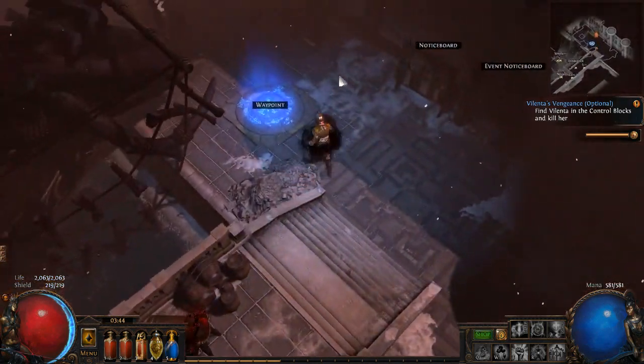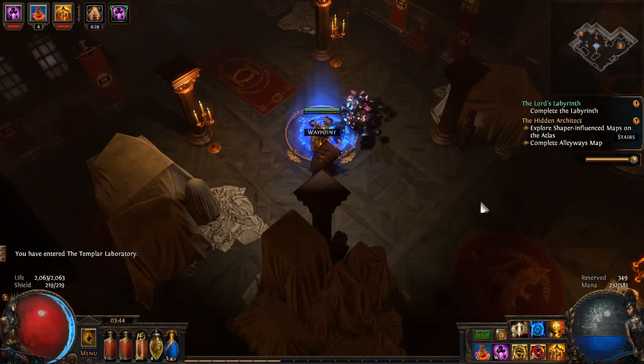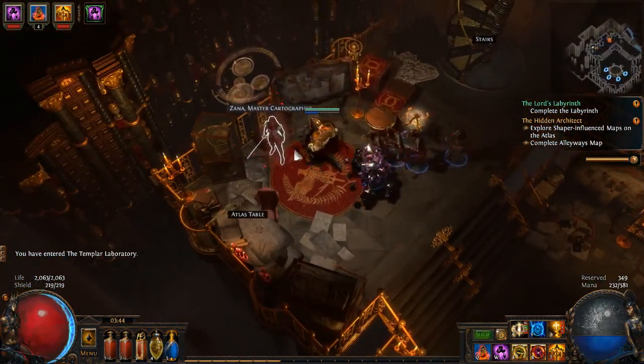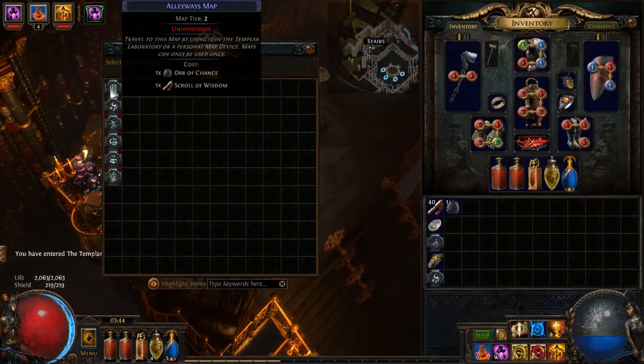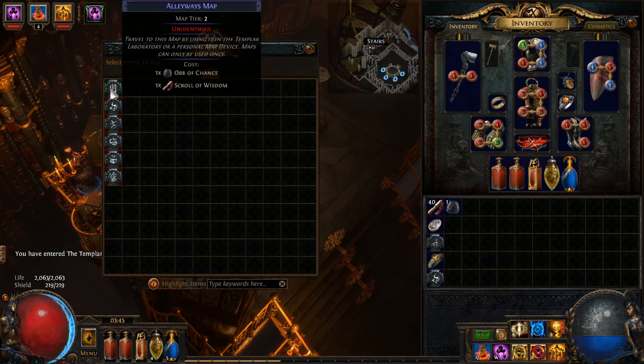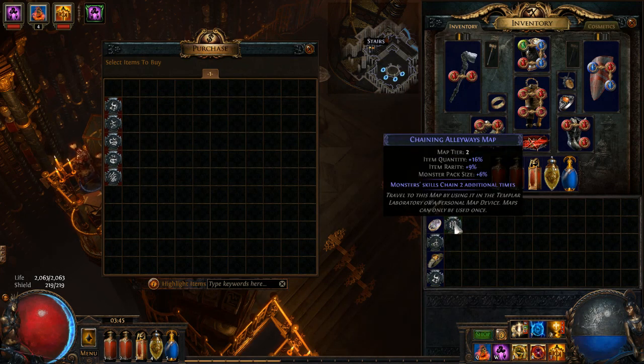Okay, back here and we'll head back to the temporal library. I'm glad you made it back. Purchase. Monitor skills change two additional times.